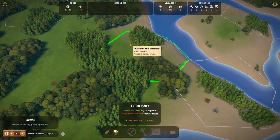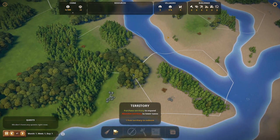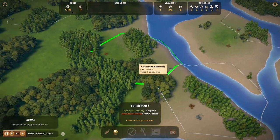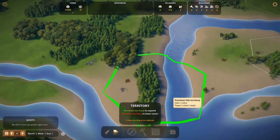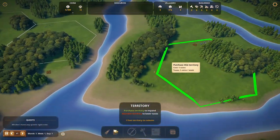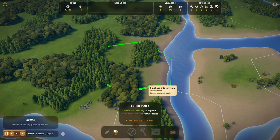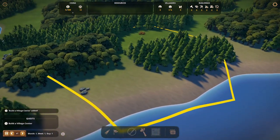Bridges are rather expensive to build in this game, so building bridges across the river would be an obstacle and not something we want to do super early on. We have stone and berries here — that's one of the things you're looking for. Any of these opening hexes will have both stone and berries; that's how it's set up. So we're just going to pick this one here. Now we have our hex.